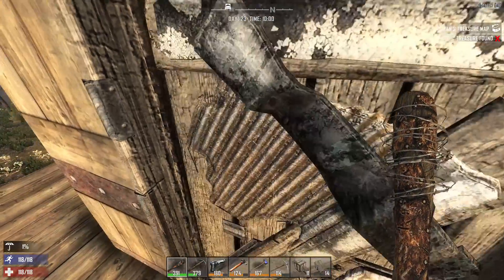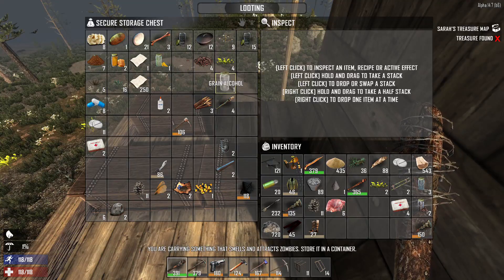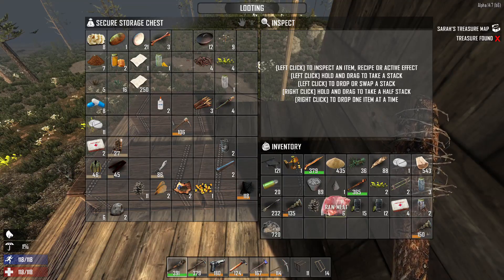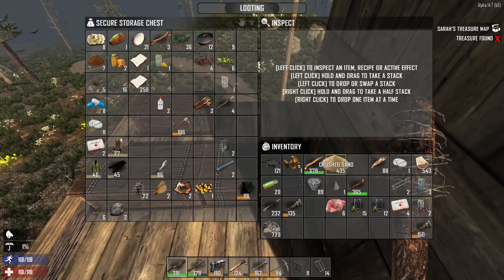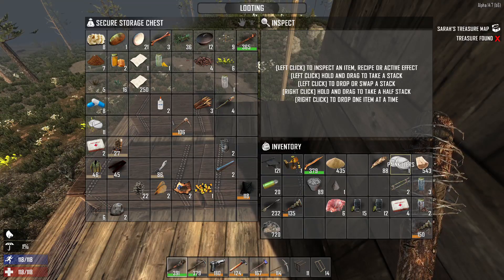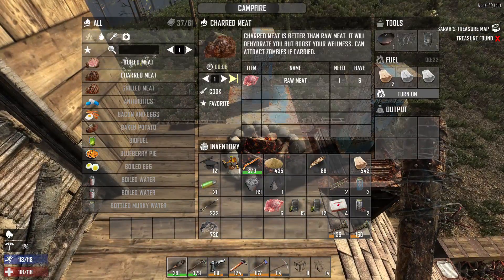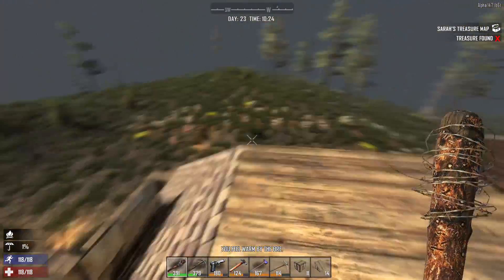Somebody in the comments was saying that the barbed club does more damage than the iron reinforced club — turns out they definitely do. We actually need to cook some stuff and we need to get more water today when we're out. Let me put some of this stuff away. I can get rid of pine seeds, goldenrods for now — plant fibers are so easy to get. Painkillers can go in there. We have these two wrenches which should be enough. We still need a car battery very badly.